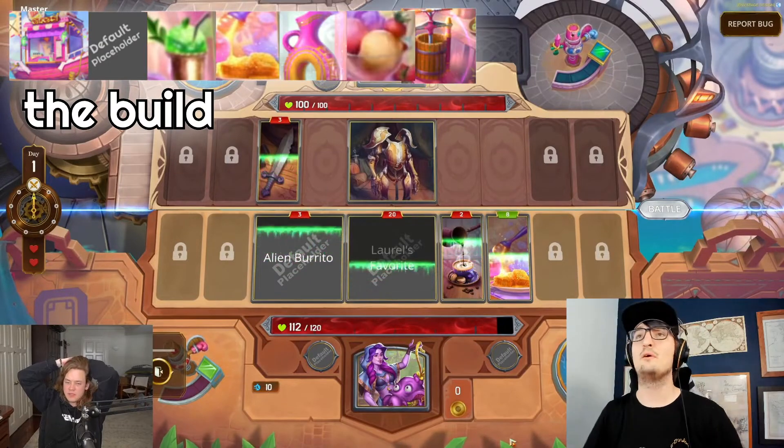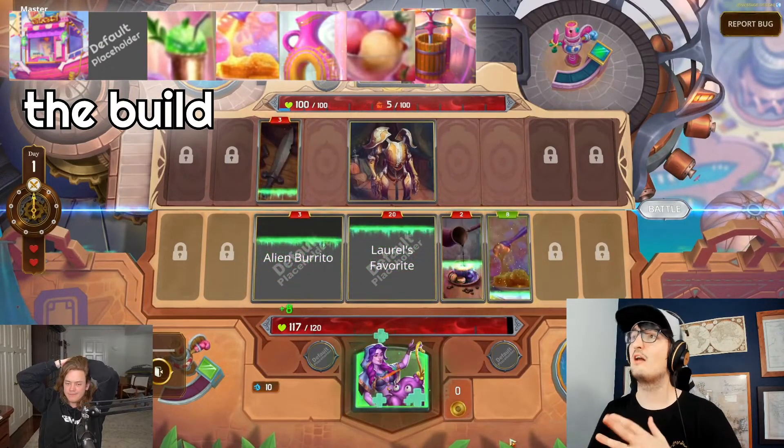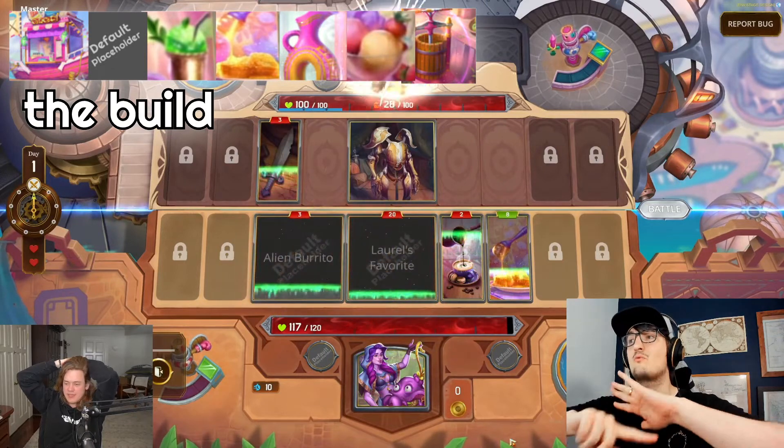Here we have a Jules build built around the Sushi Boat. We also have Strawberry, Slushy, Honeycomb, Decanter, Sorbet, and Fruit Press.